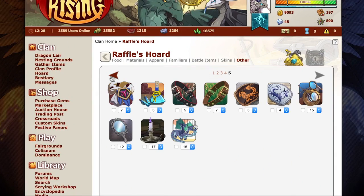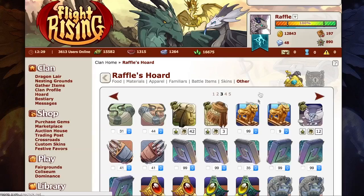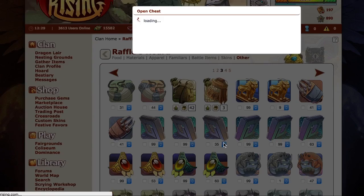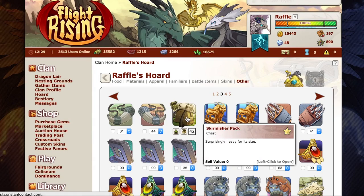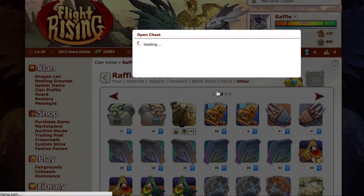Now I'm going to do it in order from most underwhelming to most overwhelming. Up to 15,000 — I like that. I have 42 of these, let's see what's in it.